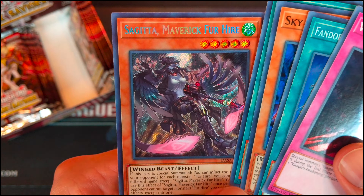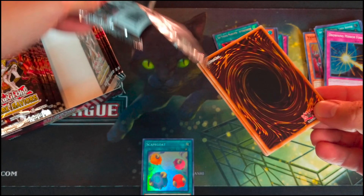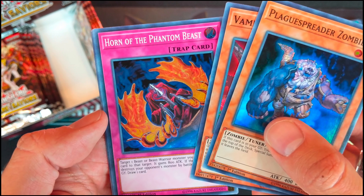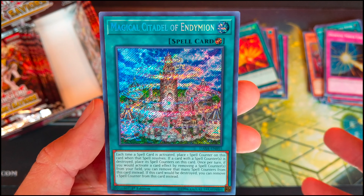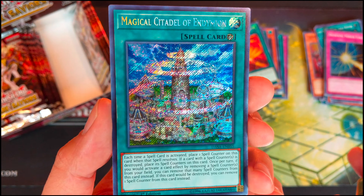Drowning Mirror Force. Vampire Vamp. Vampire Retainer. Vampire Crimson. And Skystriker Maneuver Afterburners. Black Spreader Zombie. Vampire Red Baron. Horn of the Phantom Beast. Mirror Force. Magical Citadel of Endymion — pretty cool reprint as a secret rare. This used to be a valuable card. Looks awesome!